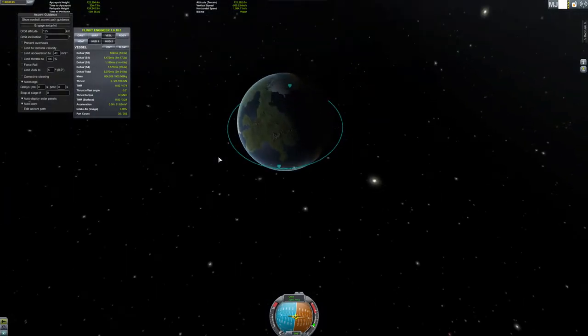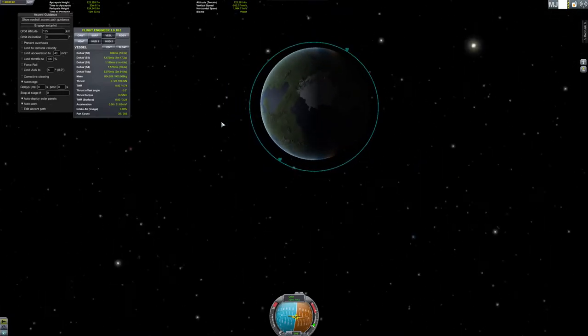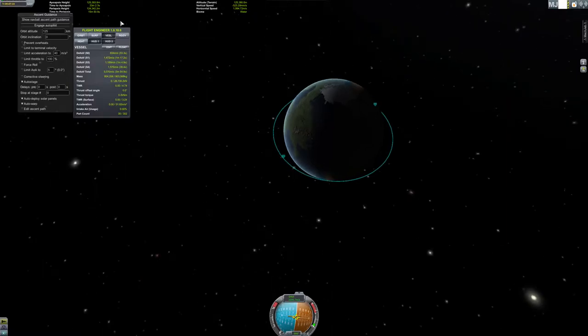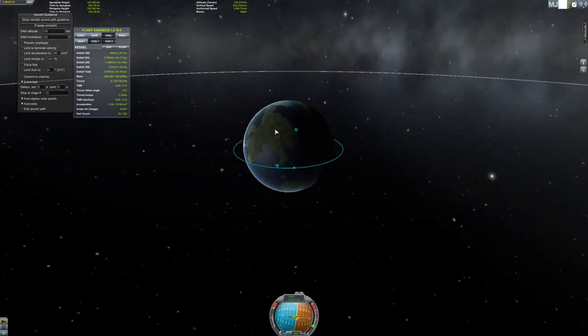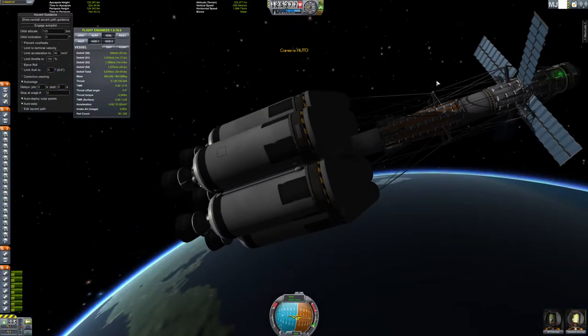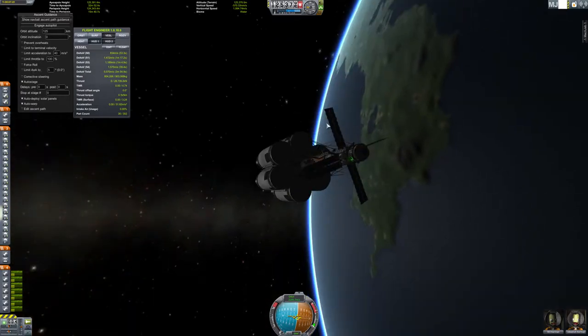Now we are at a 125,000 meter orbit around Kerbin. It deploys our solar panels for us, which is very useful.